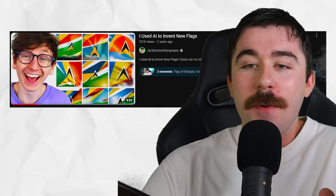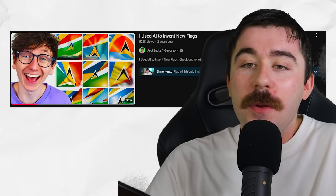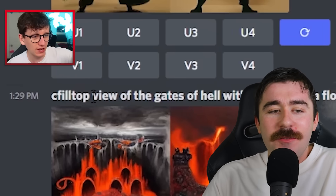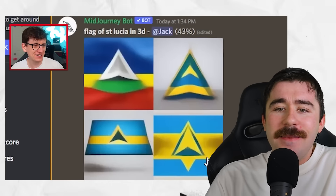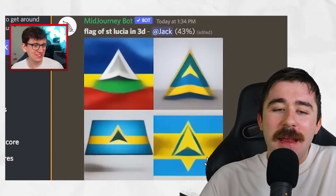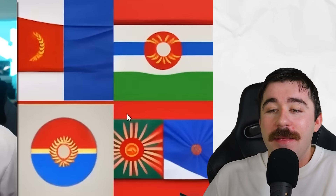Halfway through the video, I just want to show you guys how far AI has really come. If we come over to JackSox at Geography, another geography channel, he did this video two years ago — 'I used AI to invent flags,' super unique idea at the time. If we look at his video and how bad the AI was two years ago — he was using Midjourney — his prompt was to reimagine the flag of St. Lucia. The flags his AI generated are not as good as the ones we created. He also asked it to reimagine the Kazakh Sun flag with French influence, and they're not very good at all. I think that's a pretty good show for how far AI has come.